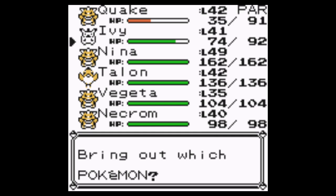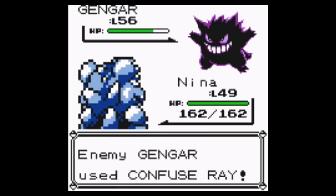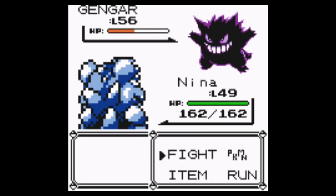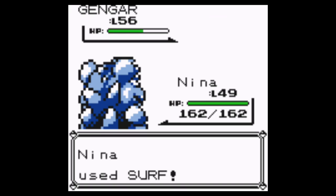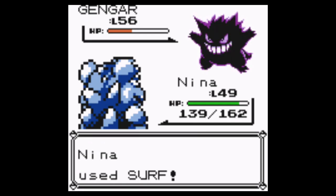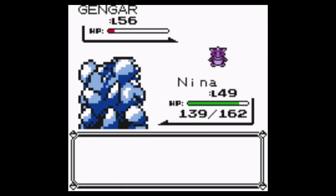Back to Gengar. Unfortunately Quake is paralyzed right now. I think Nina might be able to handle this — you have Poison and Normal/Fighting, but Surf might be able to do something here. Maybe not a big something, but it was a decent something. Come on, don't be confused. Not a Super Potion — at least it's not a Full Restore. Another Super Potion? Where is my critical?